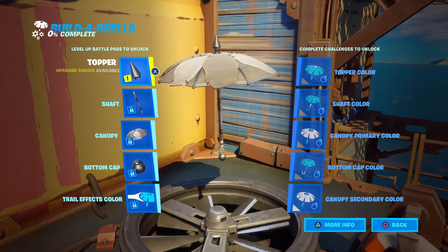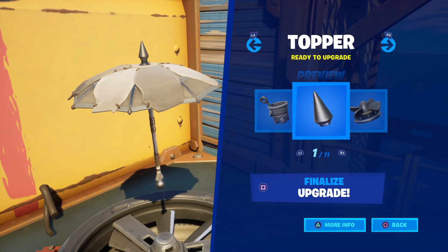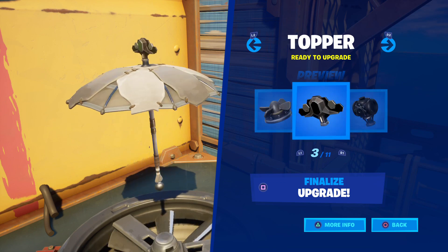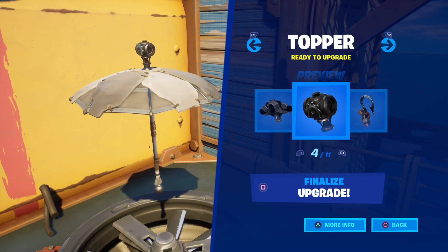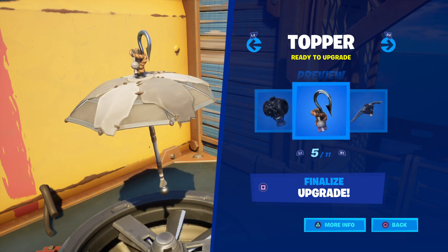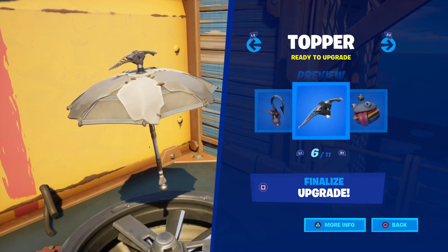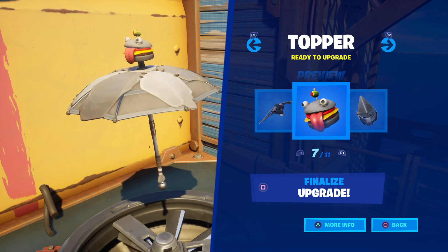The first thing you can decide upon for your umbrella is a topper. You can decide on a cone, a propeller, number three — not sure what that is. That's an interesting looking one. A hook, a pickaxe, a lovely Durr Burger with an olive.